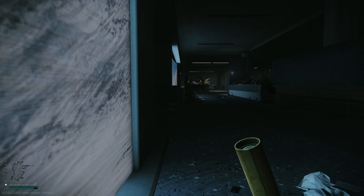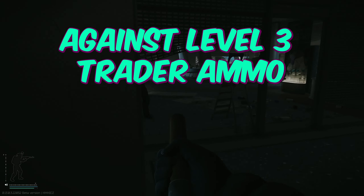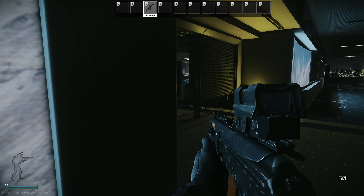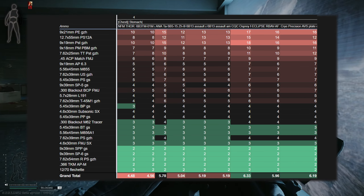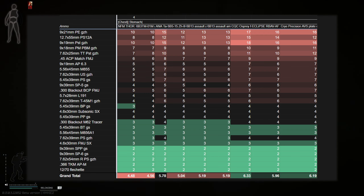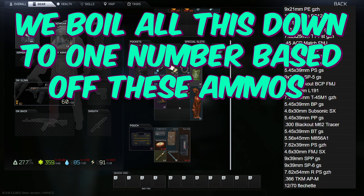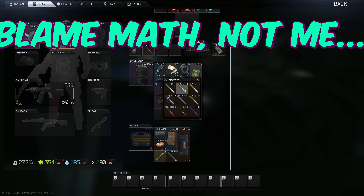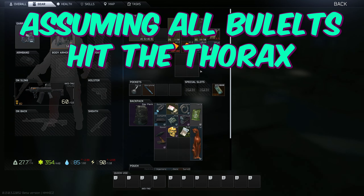Hello everyone, this is CZTL and in this video we're going to be ranking class 4 armor based off how it performs against ammo that you can buy from level 3 traders. I have compiled a list of expected shots to kill for all tier 4 armors and any ammo with above 30 pen that you can buy from level 3 traders, or the top penning ammo for a specific caliber. For each armor, we'll be computing the average shots to kill across all the ammos. When dealing with averages and chances, you may experience different results on a case by case basis, but statistically these should be correct, assuming all the bullets hit the thorax.